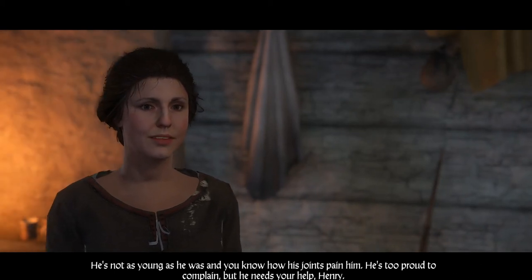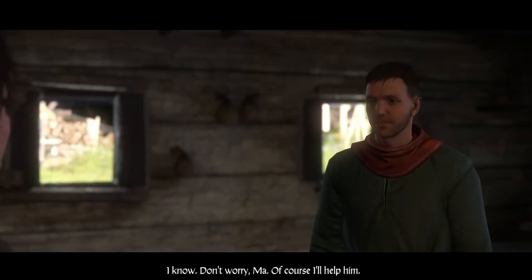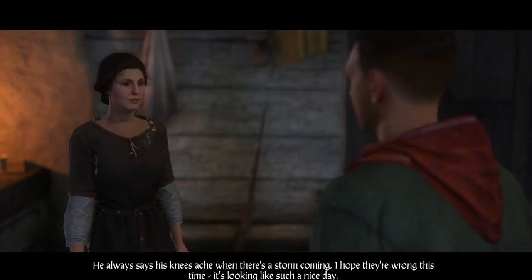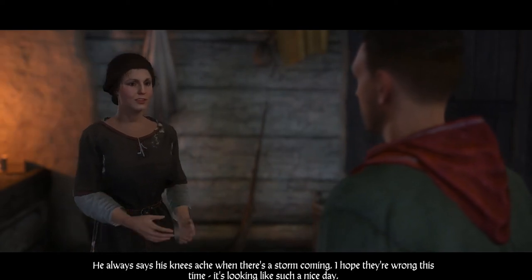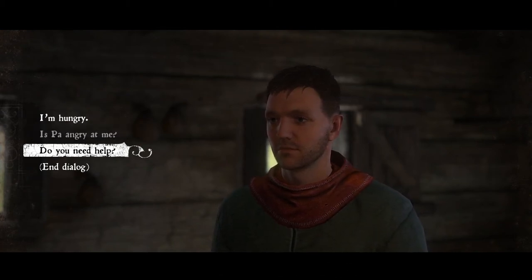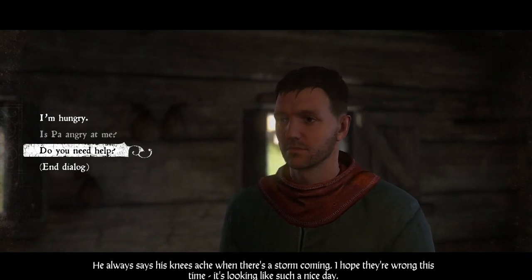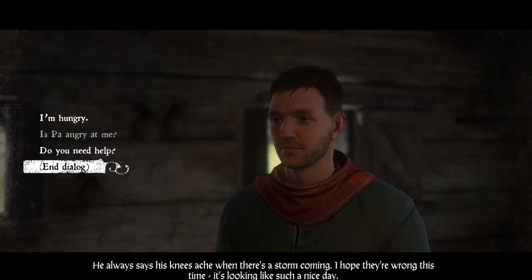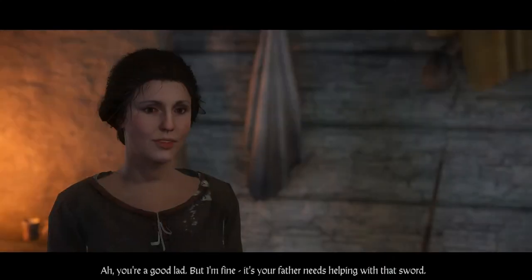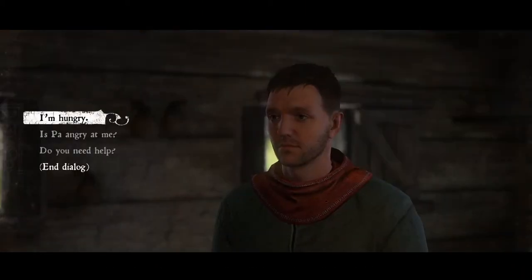"Is father angry with me?" — "He's not happy. Yesterday you promised him you'd help finish that sword for Saracic; he's not as young as he was and you know how his joints pain him. He needs your help, Henry." — "Alright, don't worry, Ma, of course I'll help him." Let's end the dialogue and go help our dad.